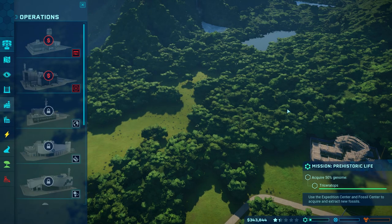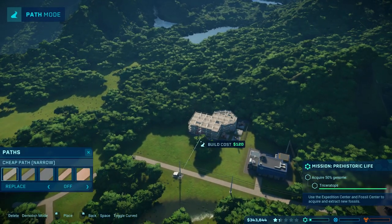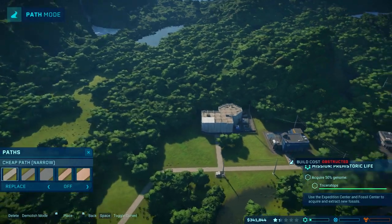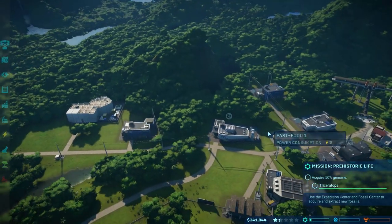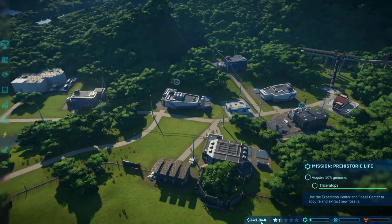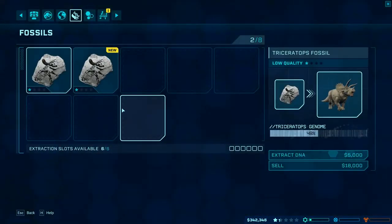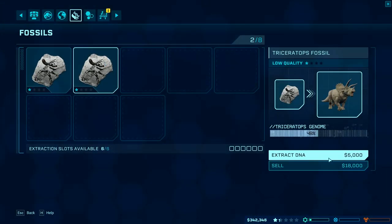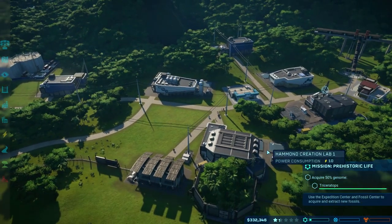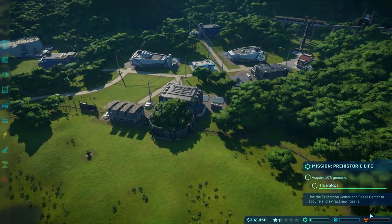So far, so good. We're down to $300,000, which is not exactly ideal. We do have some Triceratops stuff though, so we'll research that — get us up to 50% Triceratops genome so we can complete the missions. Completing these missions gives you a pretty significant amount of money.